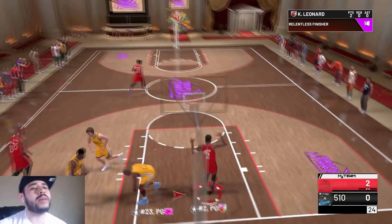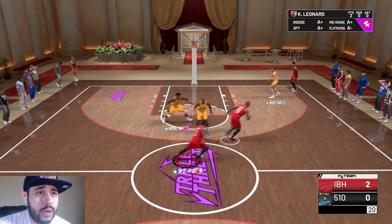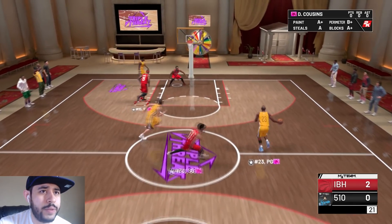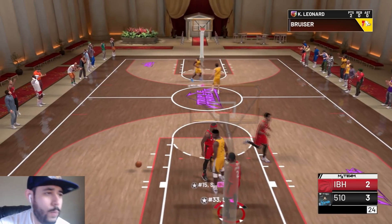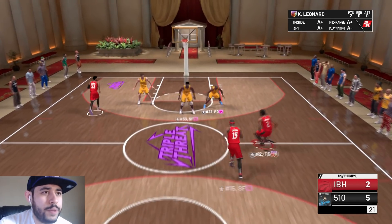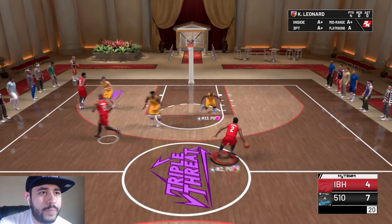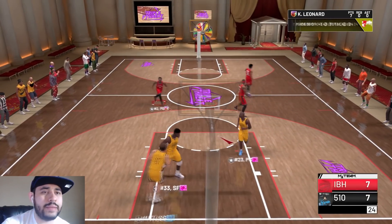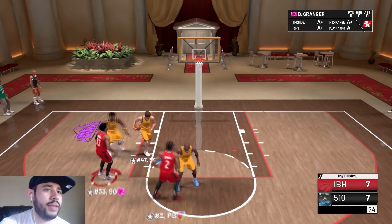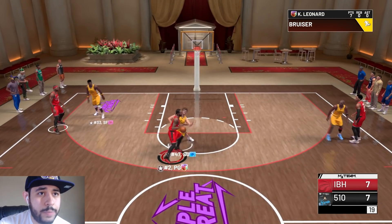Jordan's not guarding me — next opponent please! Let me know which mode you prefer. I like both Triple Threat and Unlimited. Pulling up for three — wide open. MJ made one in my face though, so maybe he's a quality opponent. He is the GOAT. I personally like Triple Threat online — I feel like I can play with it a bit more. Wide open, lightly contested — doesn't matter for this Galaxy Opal.